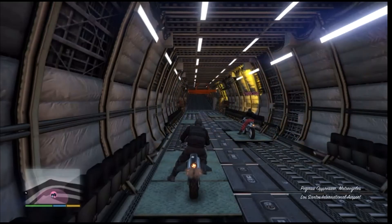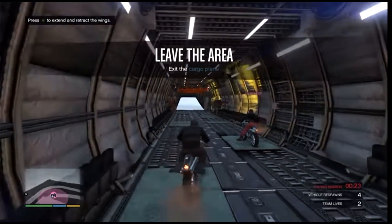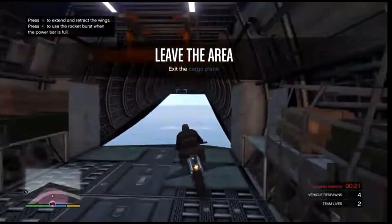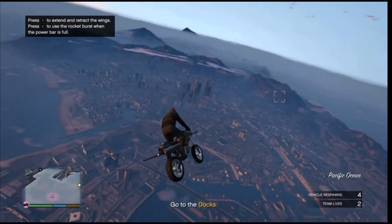Once you load into the job, if you guys are the first player — which is the host — you guys will begin with the Black Joggers. But if you're the second player, you're going to be getting the Red Joggers. Whenever you fully load in, just go ahead and head to your apartment.